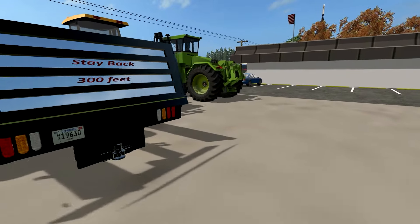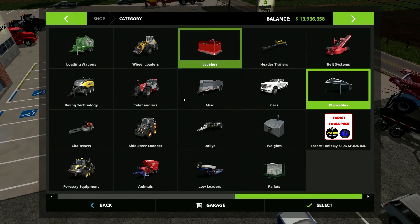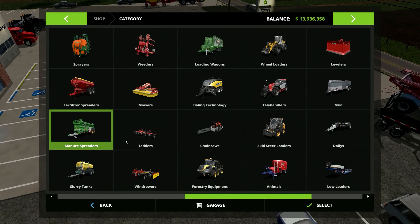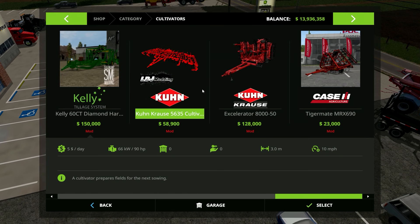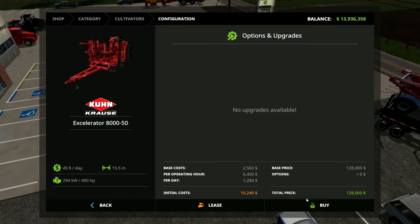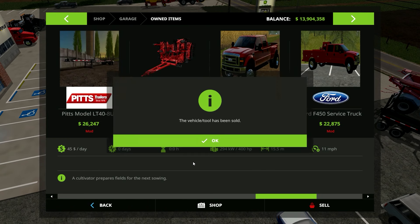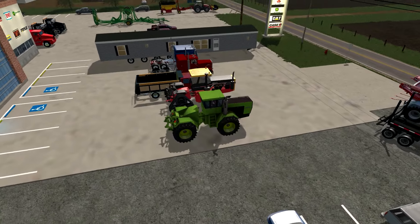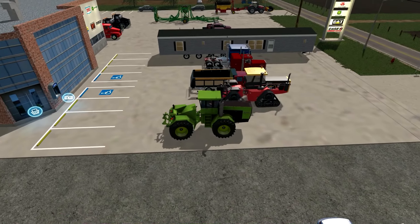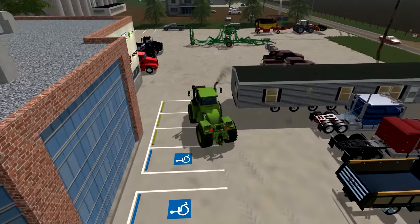First up, we have the Stiger. I've been wanting to do this one because this is a beautiful, beautiful mod. Let's get a cultivator to pull behind it. The Stiger does have a few options to it. God, I love the Stiger tractors.